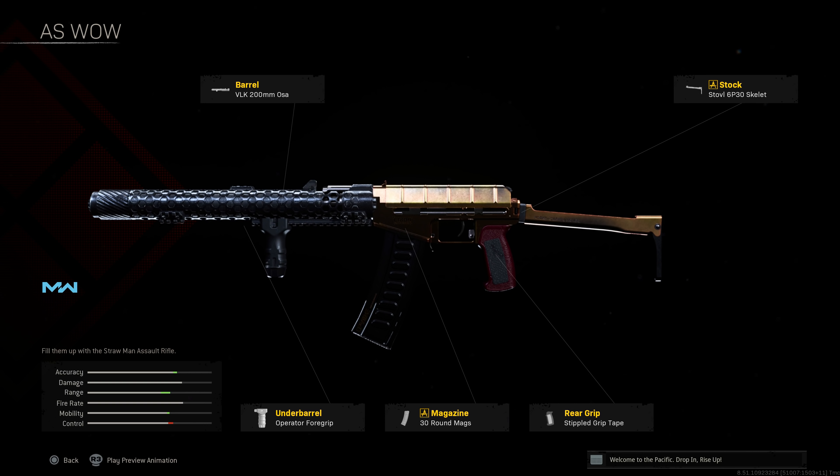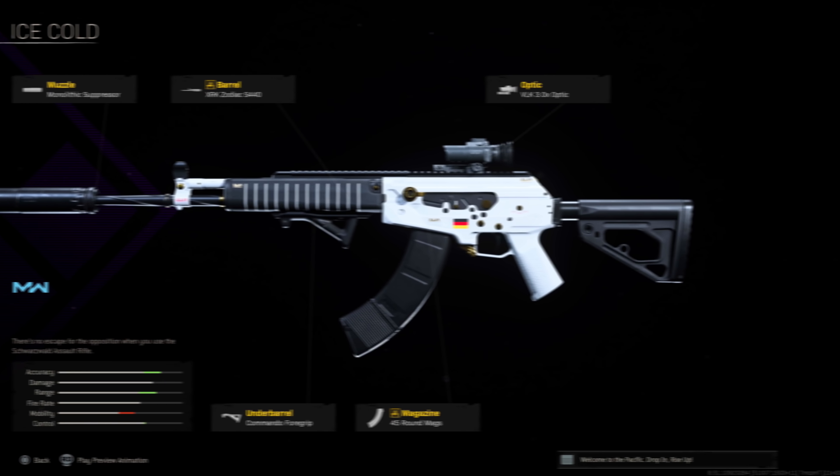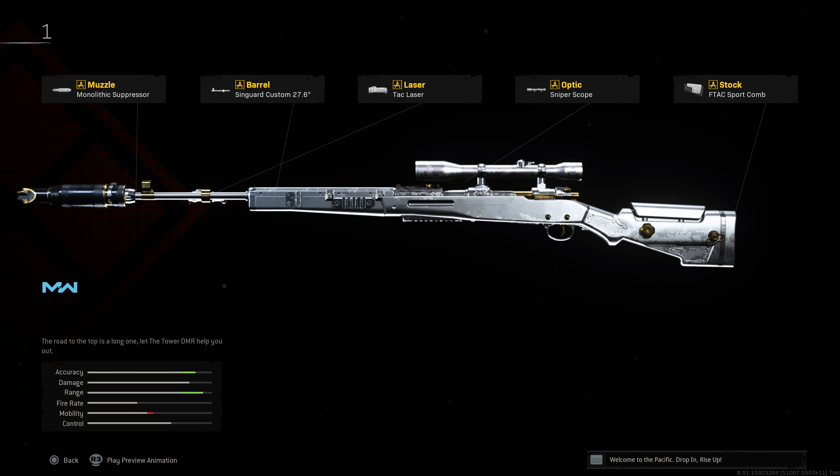Breaking away from rifles — for SMG play, if you're playing Rebirth or can guarantee close-quarters engagements in Caldera, the Modern Warfare MP5 is still a lot of fun. It's viable, not top-tier meta, but it lets you move around the map quickly and handle close-quarters engagements. The Cold War MP5 still works a little better for guaranteed damage output, but this is a solid choice. Run the Monolithic Integral Suppressor barrel, FTAC Collapsible stock, Sleight of Hand, 45-round magazine, and Merc Foregrip.